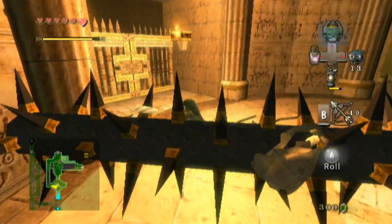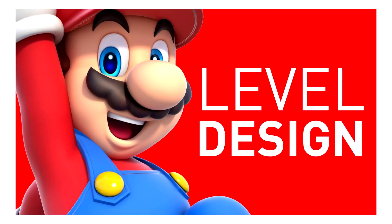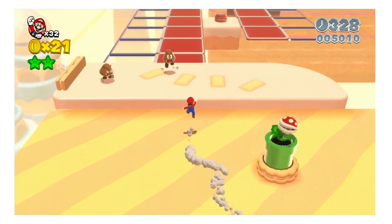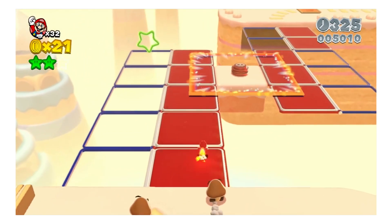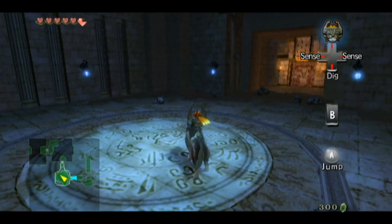An example we can look at are the spike traps found throughout the dungeon. Before I get into the design of this obstacle, I'd like to give credit to Mark Brown's YouTube series, Game Designer's Toolkit, for pointing out a common theme of design which he showcases — how obstacles are introduced to the player in Super Mario 3D World. The video will be in the description below and at the end screen. Here's how it works with the immersive theme of Arbiter's Grounds.